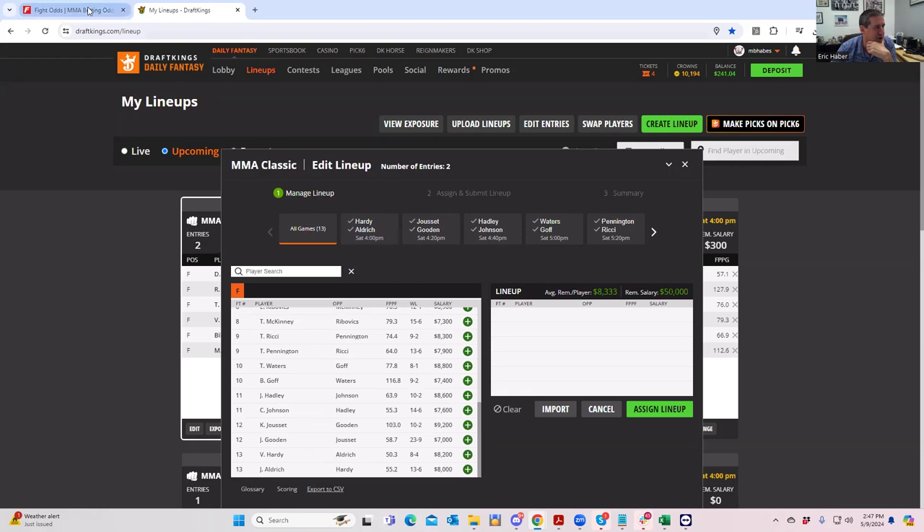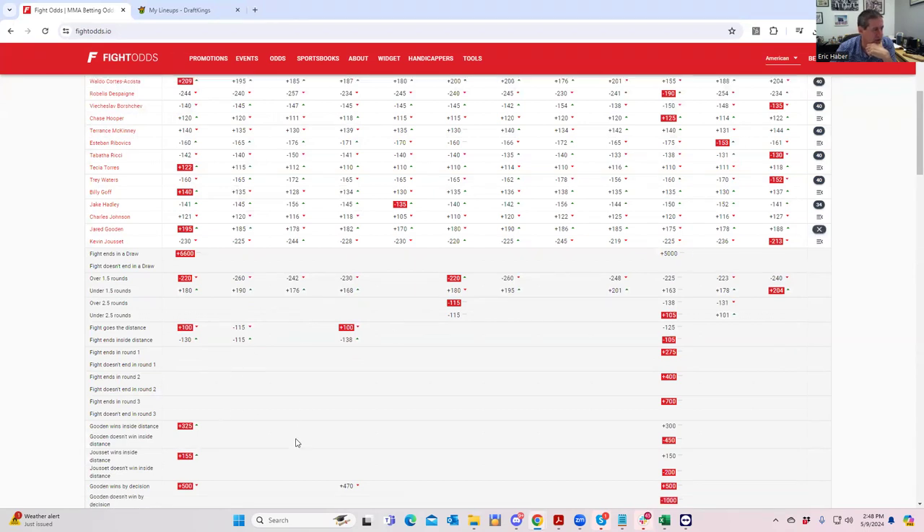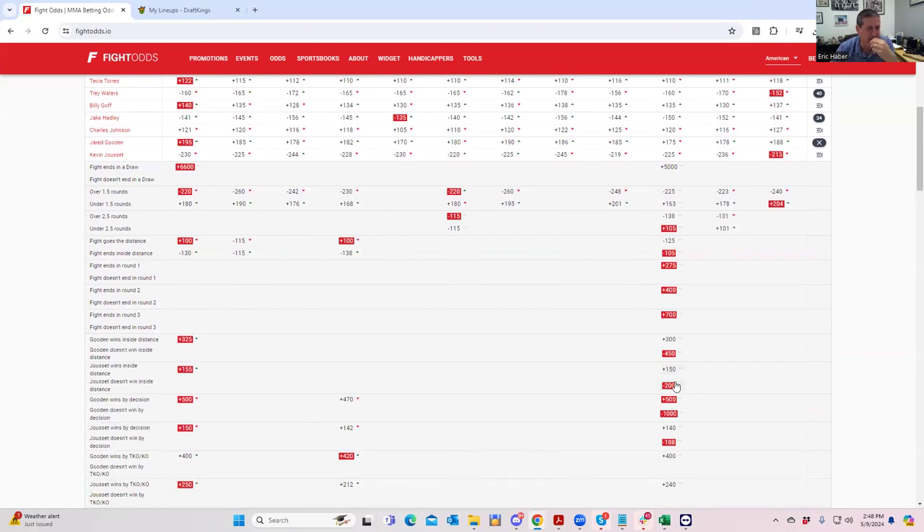Jared Gordon versus Kevin Just Said — Kevin Just Said is minus 230, his price is 9200, and for that type of price you better have a real strong inside-the-distance line, especially on a card like this. But his inside-the-distance line is only about plus 170, which is extremely poor. His grappling upside is there but it's not as much of a lock as some other grapplers out there. You need the parlay of him actually going for takedowns and being successful, and given his inside-the-distance line and price, I think that's enough — fade him.